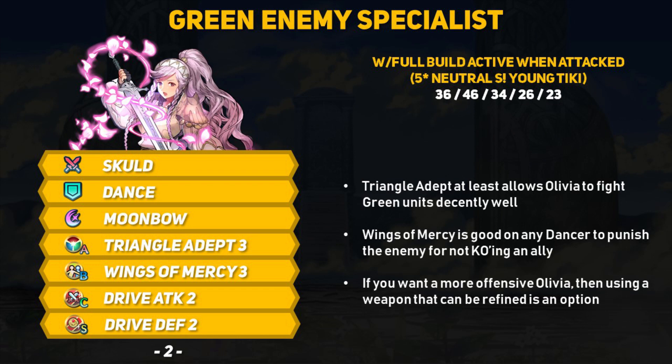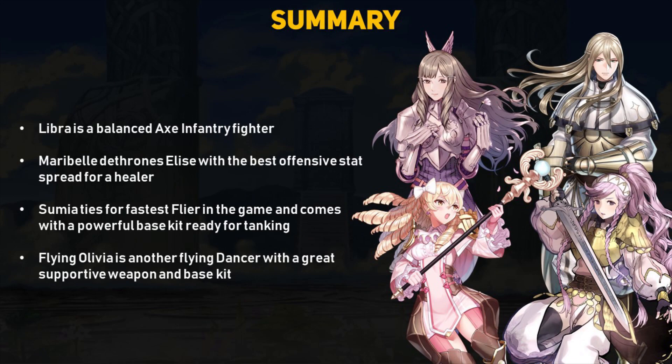Wings of Mercy is always a good dancer skill since it punishes enemies for not one-round KOing a unit. If you want a more combative Olivia, give her a refineable weapon like Wo Dao or Slaying Edge. Overall, this banner has some decent units and introduces some new skills, although we've seen alternate versions of them before. Libra is a balanced axe infantry fighter with a nice Wo-Gun axe. Maribel has dethroned Elise as the healer with the best offensive spread, and with Dazzling Staff already in her kit, she can easily access the Wrathful Staff plus Dazzling Staff combo. Sumia is tied for fastest flyer in the game and her base kit makes her an exceptional melee tank. Flying Olivia's flyer mobility and Skull buffing weapon are nice but not new.